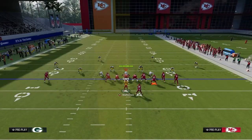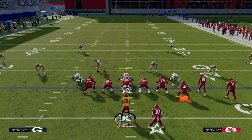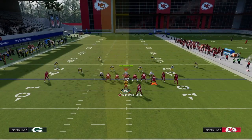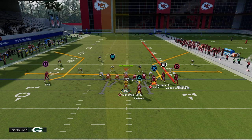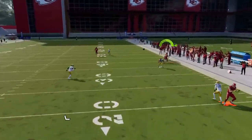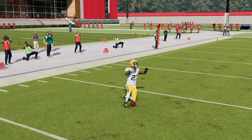One way to defend this play is a Cover 3 cloud defense or Cover 2, where they back defenders up and put them in 30-yard cloud flats. The purpose is to get the flat to play the deep sideline, the deep half to play the streak, and the underneath flat to cover the tight end. This is what happens when you run to the short side — which is why a new concept has been introduced.